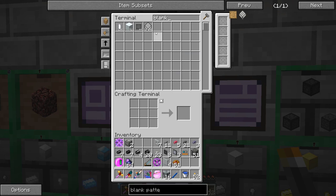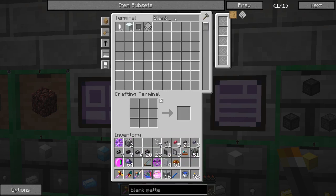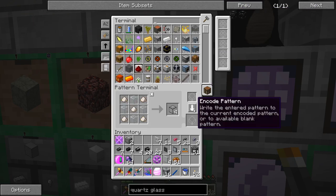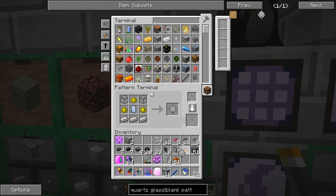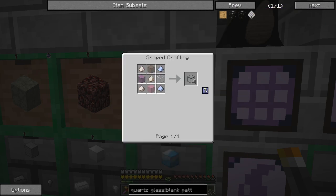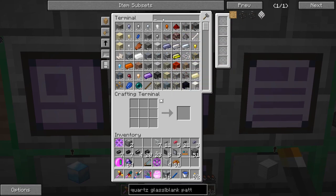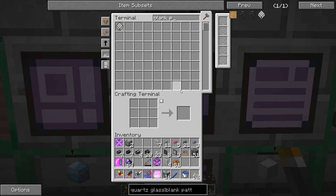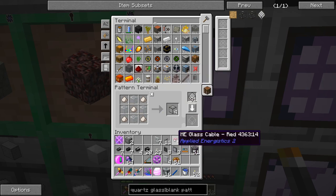We don't have enough quartz glass to craft 40, so let's do 20... still not enough. Quartz glass is another thing we need to tell it to auto craft. I'll make a pattern for quartz glass — though I don't have a blank pattern for it, so let me craft a couple more blank patterns. Now with the quartz glass pattern in place, we can tell the system to make 30 blank patterns. Auto crafting is going a bit slow since we have no upgrades in the assemblers yet.